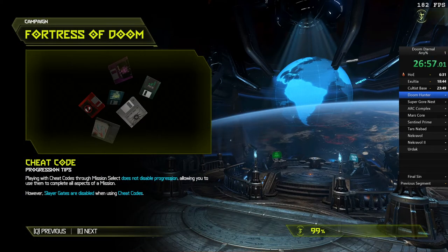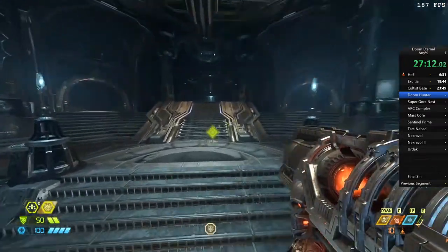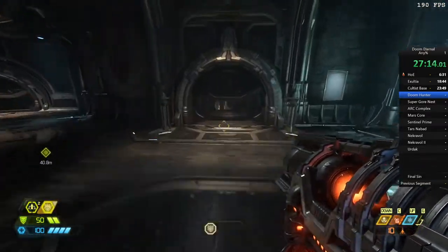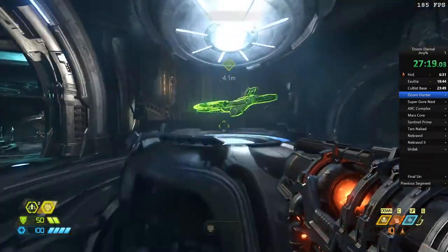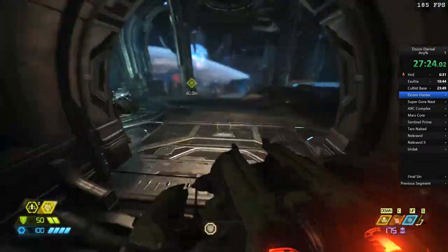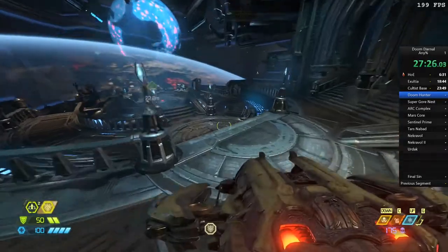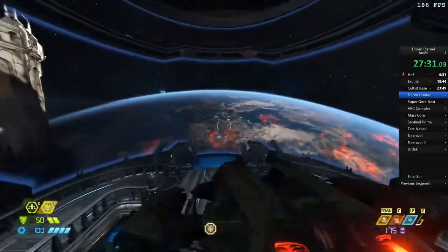This next level coming up called Super Gorнест is probably just a bit quicker, but the trick to actually doing it is way harder. That last level — Doom Hunter Base — I reckon anyone that has this game and plays it on PC can quite easily do it. It's a very, very easy skip that takes very little learning at all — it's just the pathing and making sure you don't fall out of bounds. This Super Gorнест level is by far the most broken one.